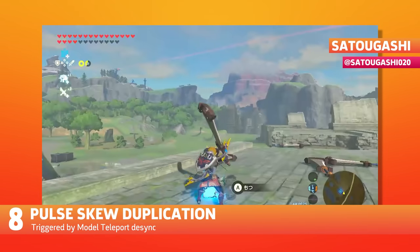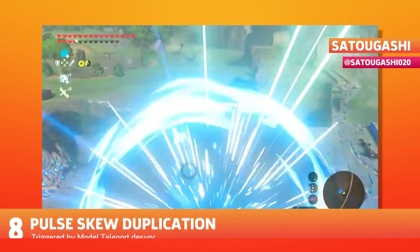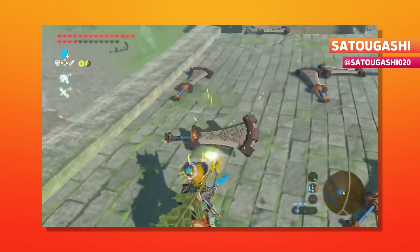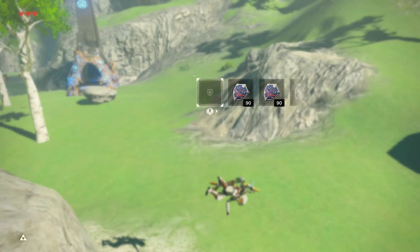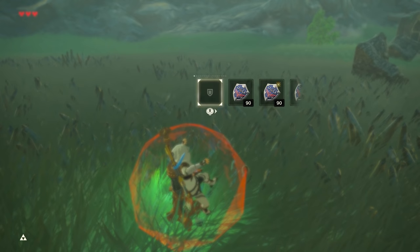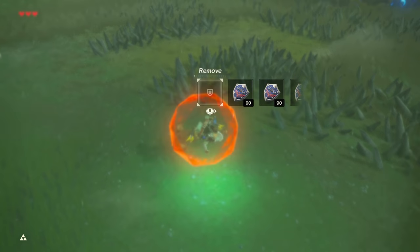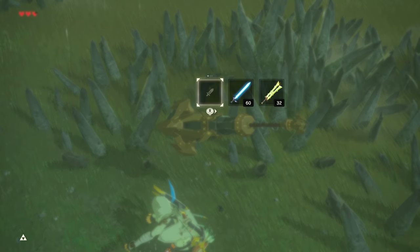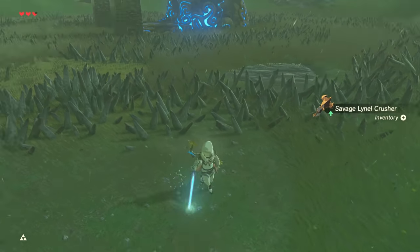Finally, pulse skew duplication is arguably the most difficult duplication technique of all. It consists of getting a specific skew and skew setup to get a reusable skew that flips Link upside down. The combination of damaging yourself with ragdoll glitch engaged confuses the game on where Link's position actually is, and gives you a moment to desync and duplicate the thrown weapon. Having done thousands of glitches over several years, this one was just too tough.